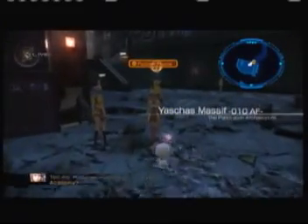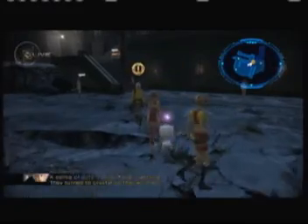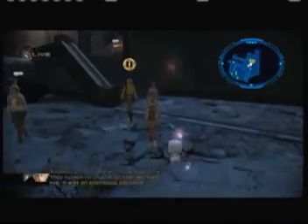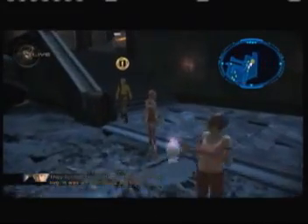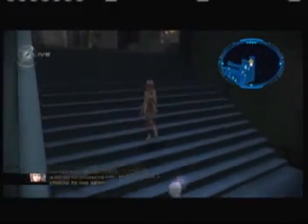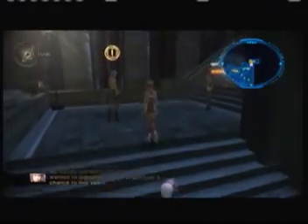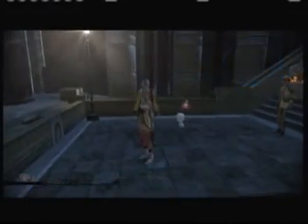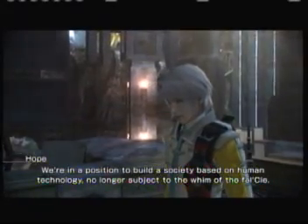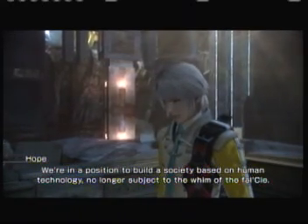A little grabby she is — that's kind of funny. Tell me Hope, what made you join the Academy? A sense of duty. The meal — Fang, Lightning — they turned to crystal so that we might live. It was an enormous sacrifice. My sister and the others, I think they wanted to preserve life. They gave us a chance to live again. They put the future in our hands — we're in a position to build a society based on human technology, no longer subject to the whim of the Foul Sea. That's the gift we've been given.